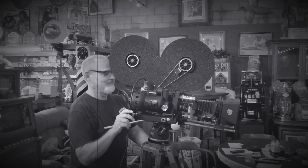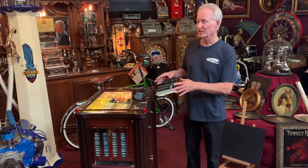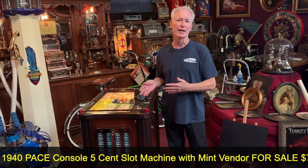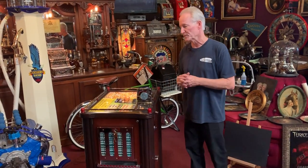Hey everyone, enjoy the show. How you doing today? So this Jace came out of full restoration. This is a 1940 Pace console slot machine. I particularly really like these machines because of the beauty of the cabinet. It's a beautiful piece of furniture as well as a full functioning slot machine. 1940, which puts it at about 79 years old today, so this machine is pushing 80 years old — what a beautiful piece of equipment.